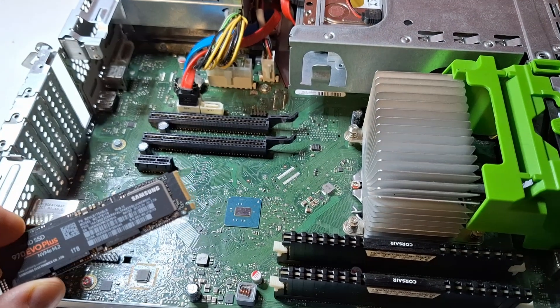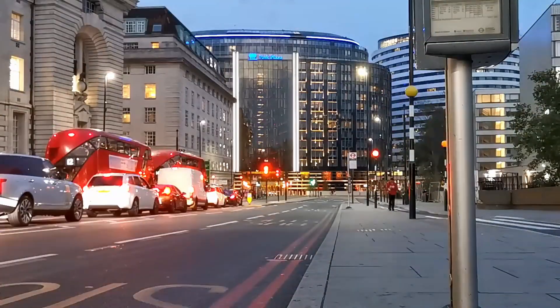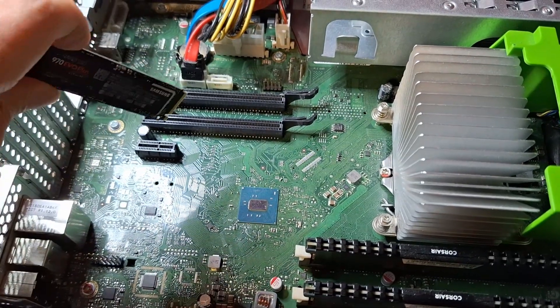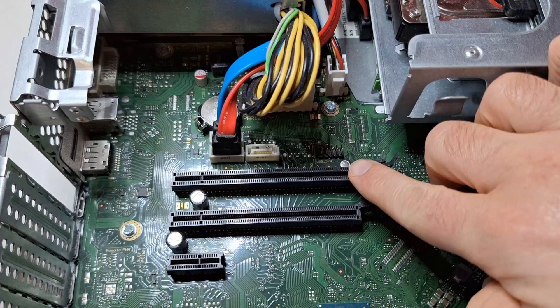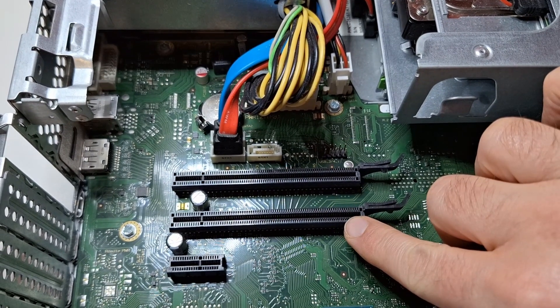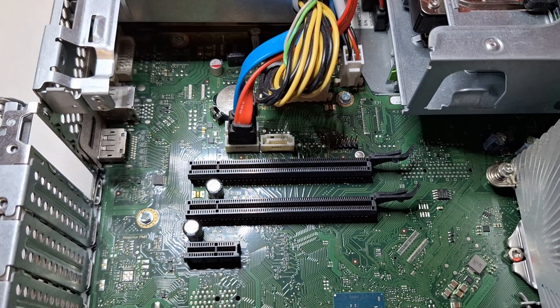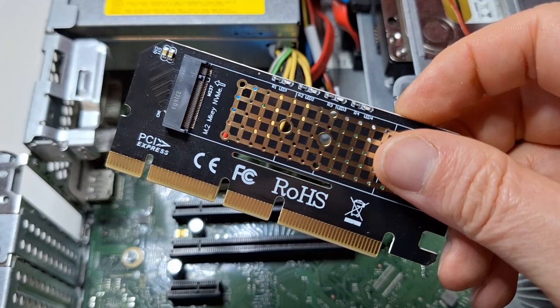The answer lies in catching the bus — no, not that kind of bus — the PCI Express bus. My Fujitsu has two PCIe x16 slots. The top one is PCIe 3.0 x16 connected directly to the CPU; we want to use this one for the GPU. The one underneath is PCIe 2.0 x4 supplied by the chipset.